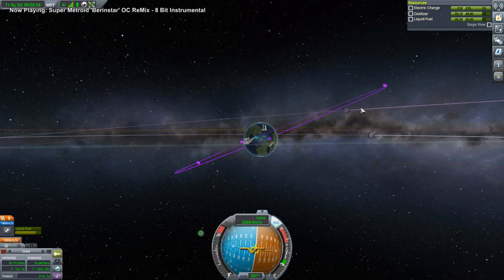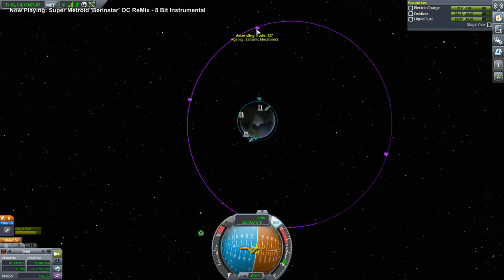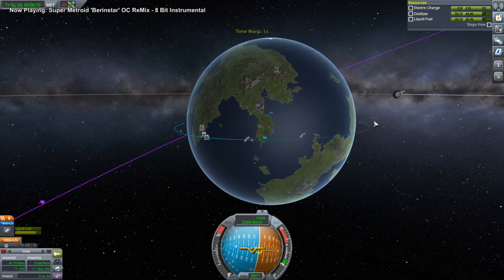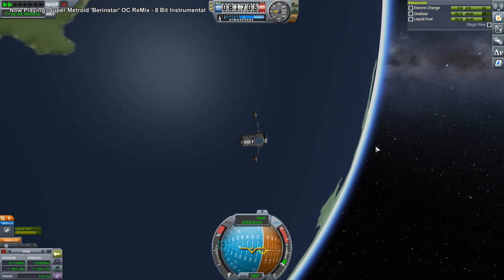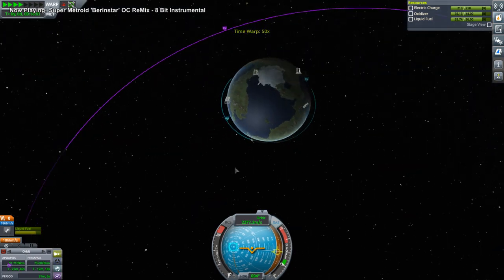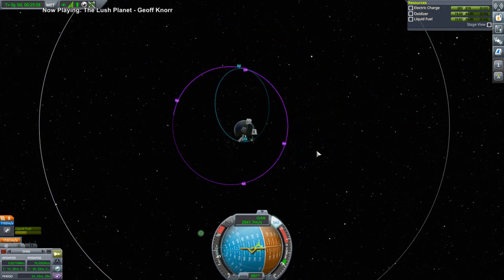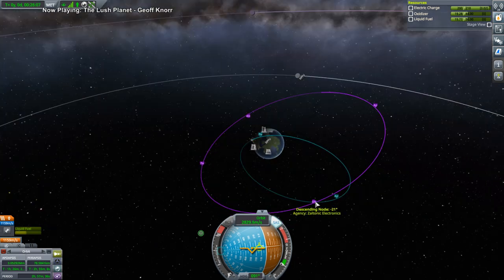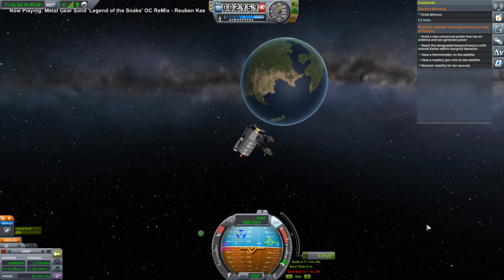So we need to get into that orbit, and we are here. We want to hit that ascending node right there. We can start burning soon. We've lost communication. Well, hopefully with this satellite, losing communication will be a thing of the past. We'll burn from there up to that descending node. At least they didn't want a retrograde orbit — I would not put it past the contract system to ask for a retrograde keosynchronous orbit. It's good enough — we are maintaining stability. And we've done it.